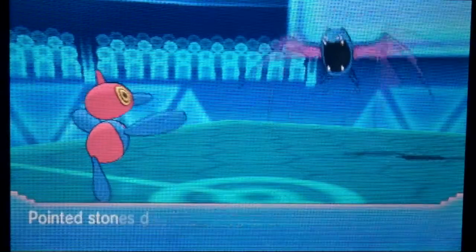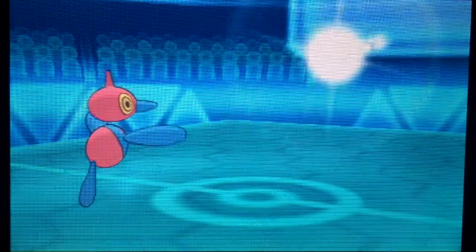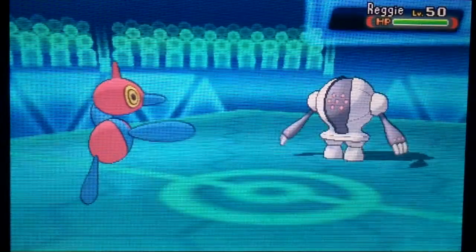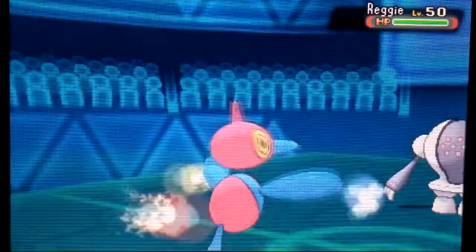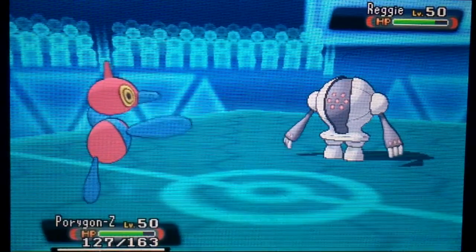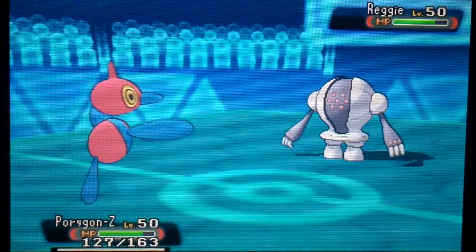I go into Porygon-Z here, hoping that he does Roost — and he does, which is good. Maybe I should go for Nasty Plot here, but I decide to just go ahead and attack. I thought he would stay in and go for Super Fang. But he makes a great play going out into Registeel, because now I'm going to get paralyzed. I could have switched out, but I didn't have anything I wanted to get paralyzed.